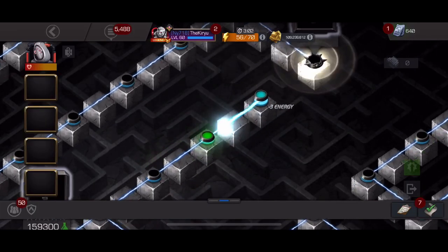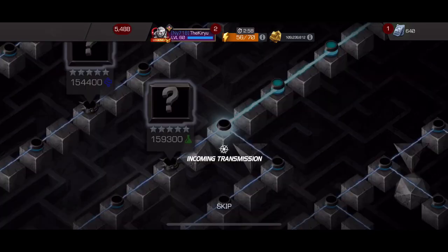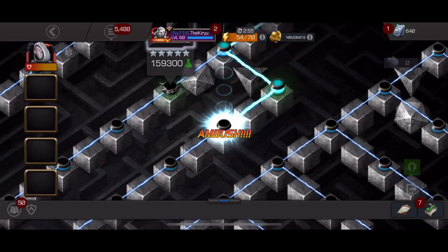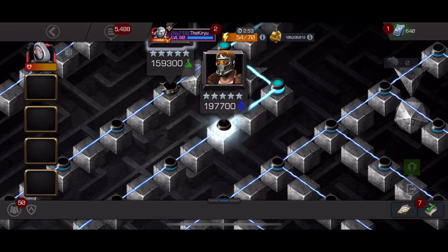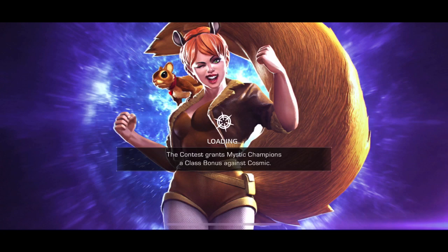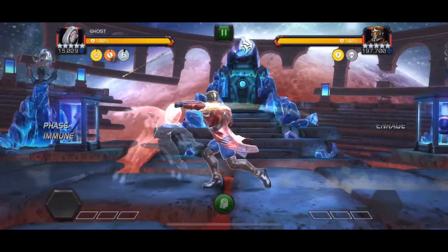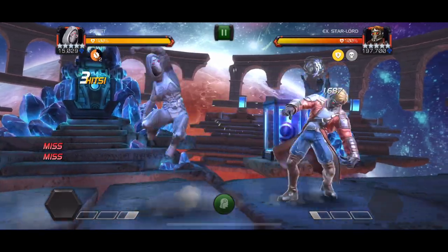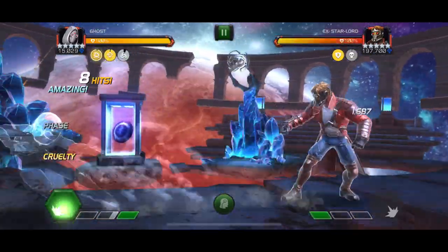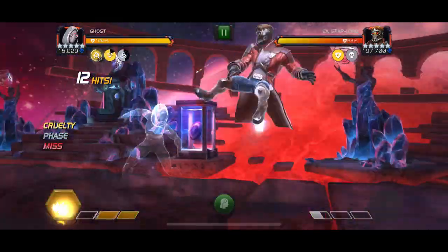Hello there guys and welcome back to the channel. In today's video we're going to be taking a look at how you can use Ghost without Synergy. I'm taking just Ghost by herself without any Synergy active here - she's the only person on my team. This is a showcase of how I typically run Ghost, and to be completely honest, most of the time when I play Ghost I play her without the Synergies, and yes it is riskier.